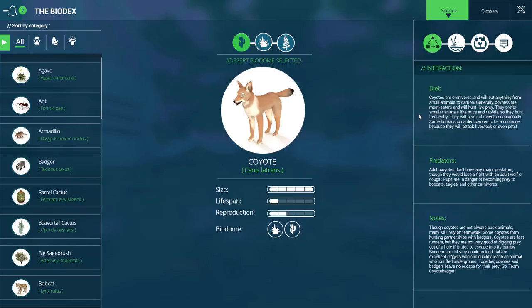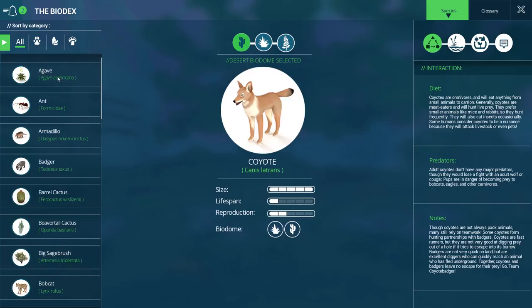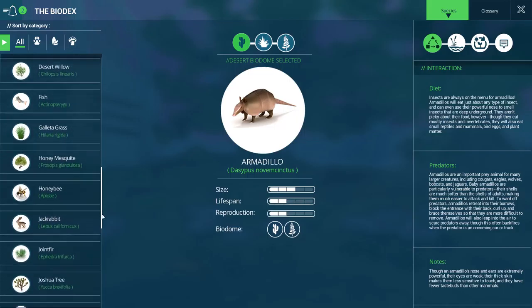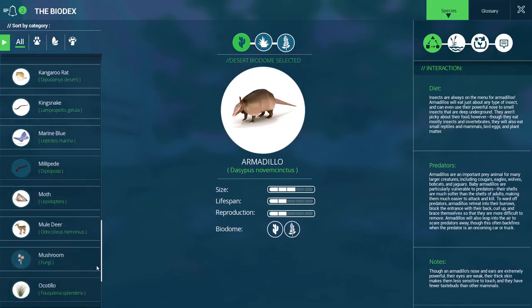Some humans consider coyotes to be a nuisance because they will attack livestock or even pets. I can tell you where I'm at, we have some coyotes, and that is true. They really don't come around people that much, but they will take out your animals like your cats and your dogs. We've had quite a few neighborhood cats that have gotten taken out by the coyotes. Also, I'm pretty sure you can select any one of these in the bio decks and get there easily — you don't have to go through all the pain of clicking on creatures; you can just click over here and learn about all the different creatures that way.